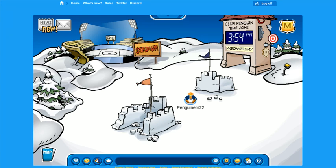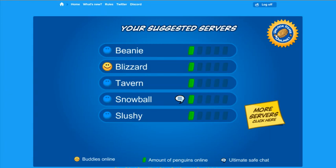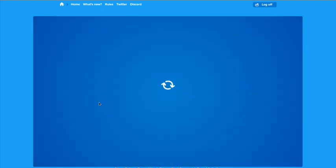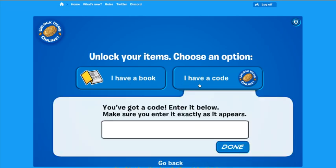Finally, we have the last best way to earn coins on the island, and that is through codes. When you first log in onto Club Penguin and you want to redeem codes, click right over here and you'll see this screen pop up. You'll have two options: 'I have a code' or 'I have a book.' You will select 'I have a code.' On Club Penguin Live, there has only been one code released, but it was such a good code — the Beta 2020 code — and you received 5,000 coins. Not all codes are guaranteed to get you coins, but it's worth checking.